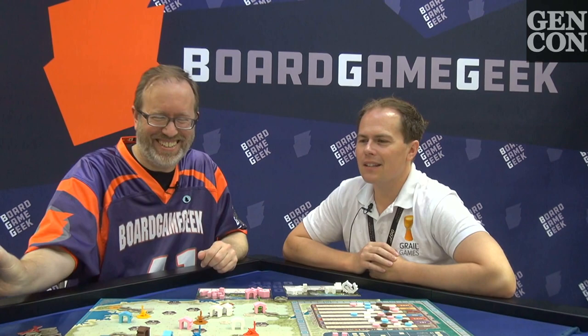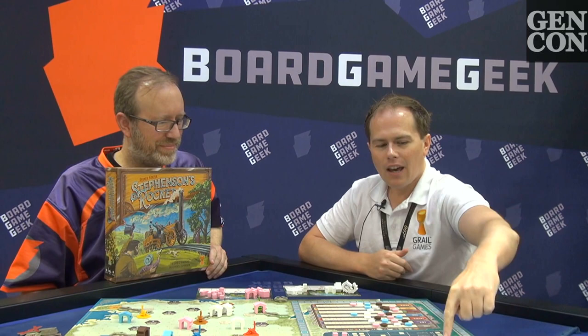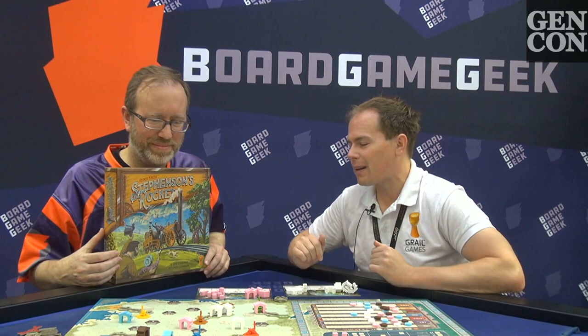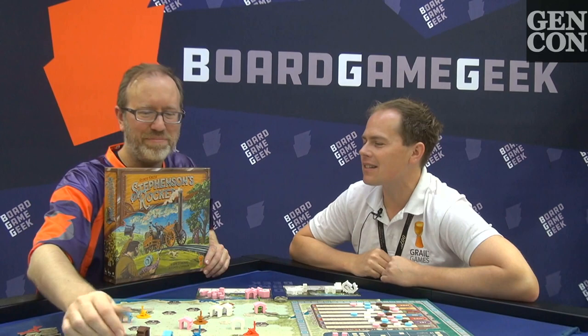The game ends when either the tiles are gone or there's only one train still operating. Then you pay off all the shares — you pay the people with the most cubes in the industries prestige points. You also get points for passengers, which you earn by putting a train on someone else's station. So it's majorities, majorities, majorities.